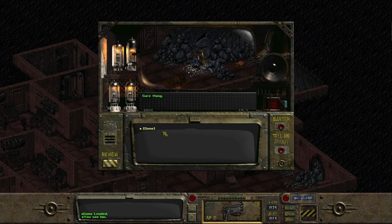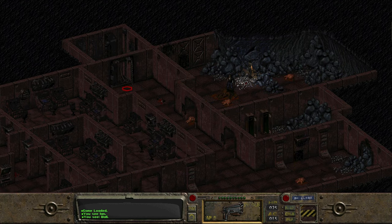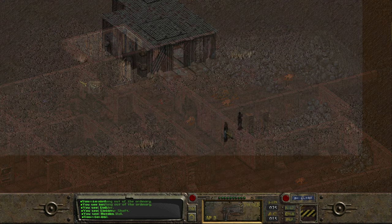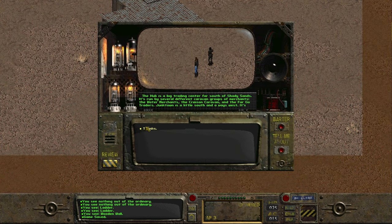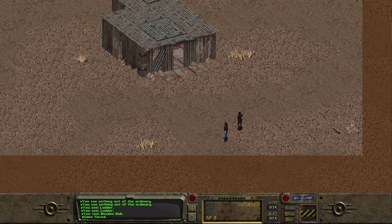It feels like the game is just mocking me at this point, so we give up on the dynamite scheme. We tell Ian to keep a moderate distance and realize this whole area is a dud — there is no water chip for us here. We best get out with our lives and our dynamite still in hand. We speak to Ian outside, get directions for the Hub and Junktown, and head back to the world map. We're going to move on over to Junktown.